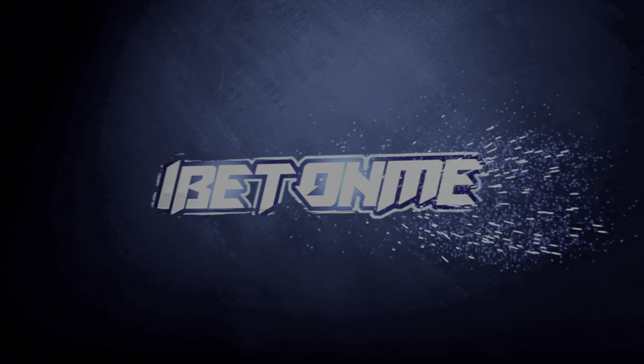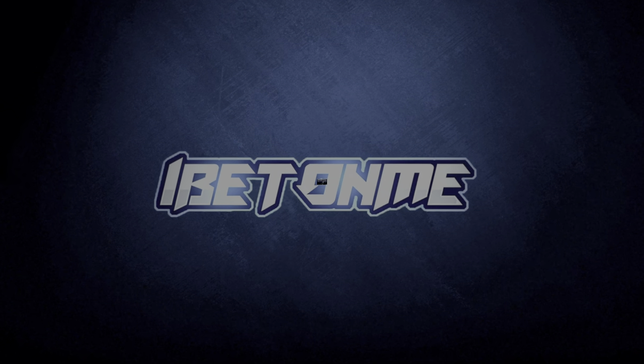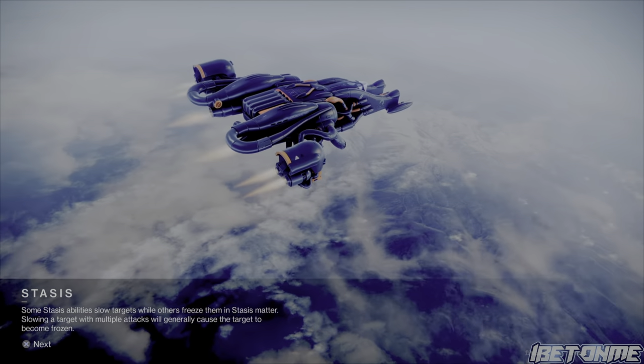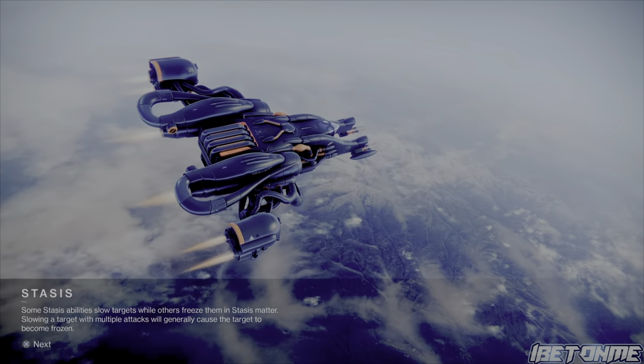Hey, what up superstars, it's your boy I Bet On Me with some more Destiny 2 content. In this video, this is going to be an easy one-minute guide on how to get the Reef Born Warbird, the new exotic ship that made its way into Destiny 2 Season of the Lost, and this is definitely one of the best looking exotic ships in Destiny 2.